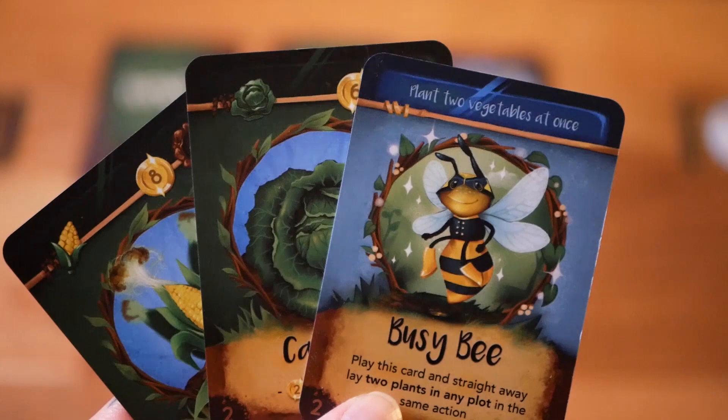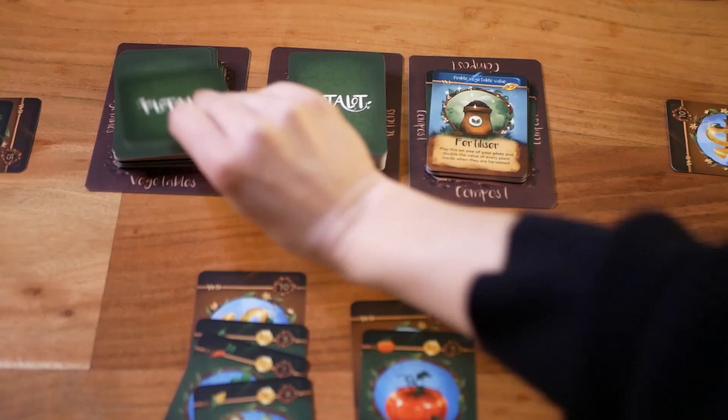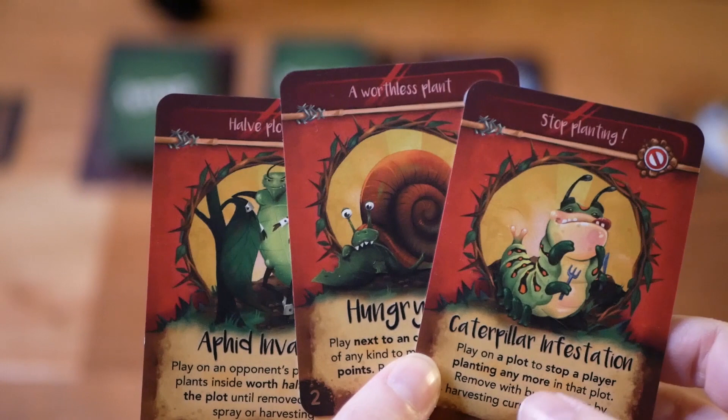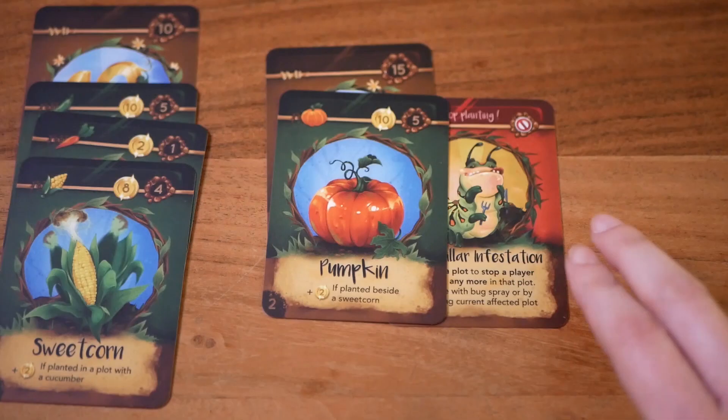After doing up to two actions, players replenish the cards in their hand back to five. One very important mechanic is that when replenishing, players may choose from either of the two decks — this is a way to balance their hand according to their strategy. If another player has laid an aphid, a caterpillar, or a snail on your plot, you can remove them by using bug spray or by removing them together with the vegetable cards after you harvest.